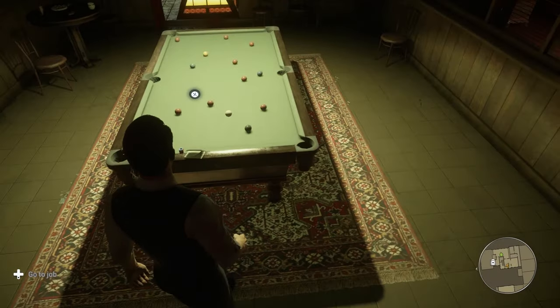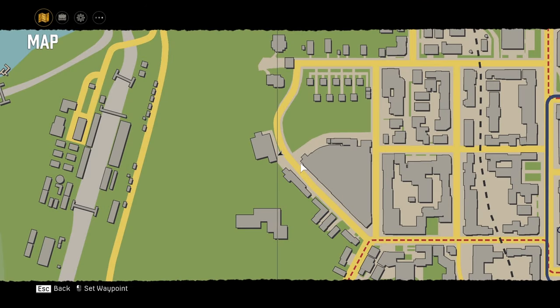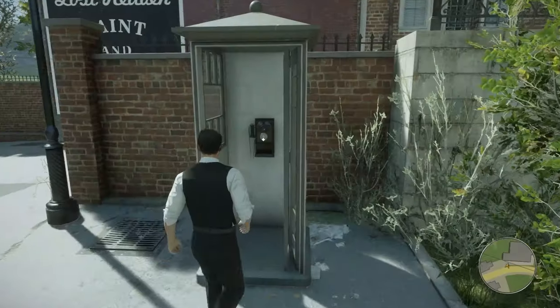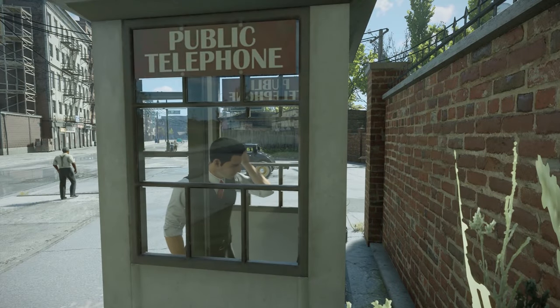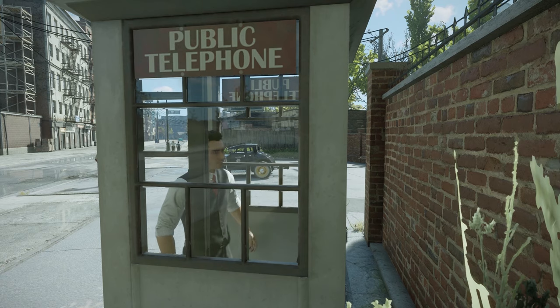For the Crazy Horse car, the note is on Salieri's pool table — walk up to it and pick it up. The note will tell you to head to the most western point in Little Italy. Head to this point on the map. Once you're here, you'll hear a phone box ringing which you have to answer. Once answered, the mission will tell you to deliver a vehicle which you can keep afterwards. Press continue and it will spawn you beside the vehicle.